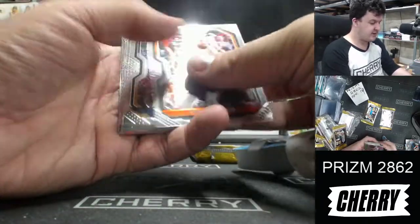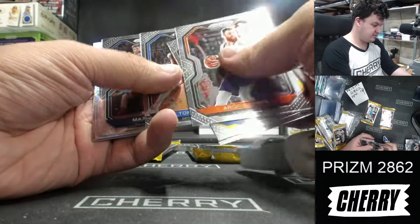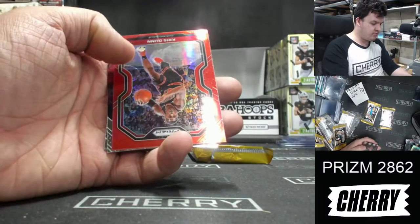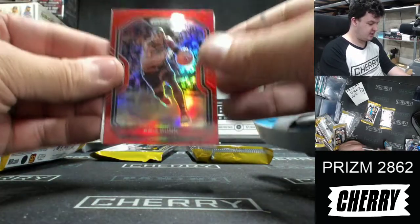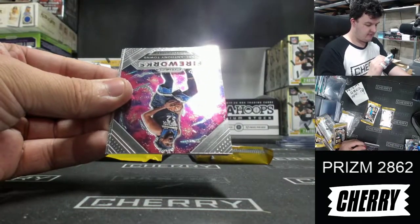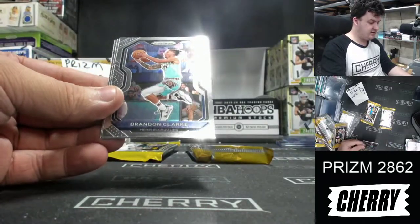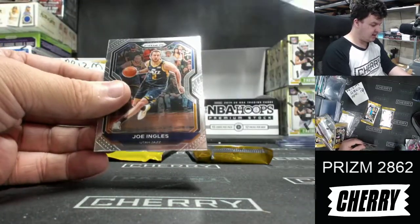Yeah, better to spend the extra 20 bucks. Silver, silver Evan Fournier and a red for the Bulls — Chris Dunn number 35 of 209. Fireworks of Kat, Clarkie, Stanley, Inglesey.